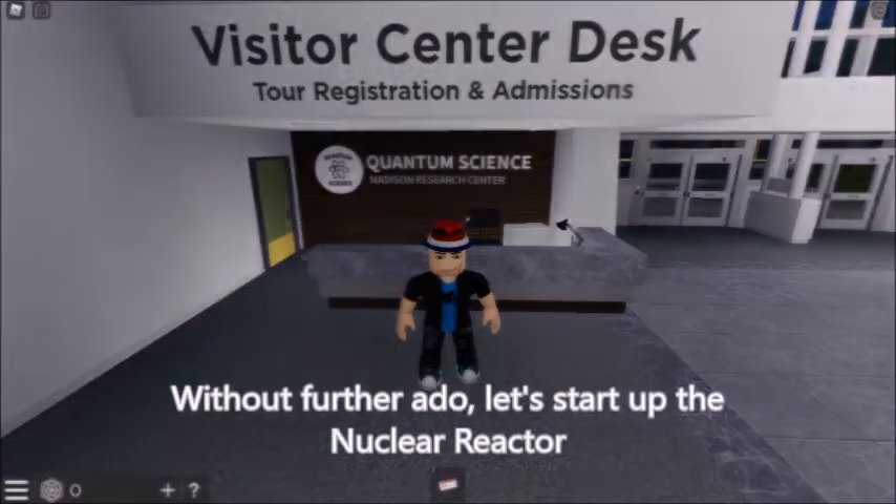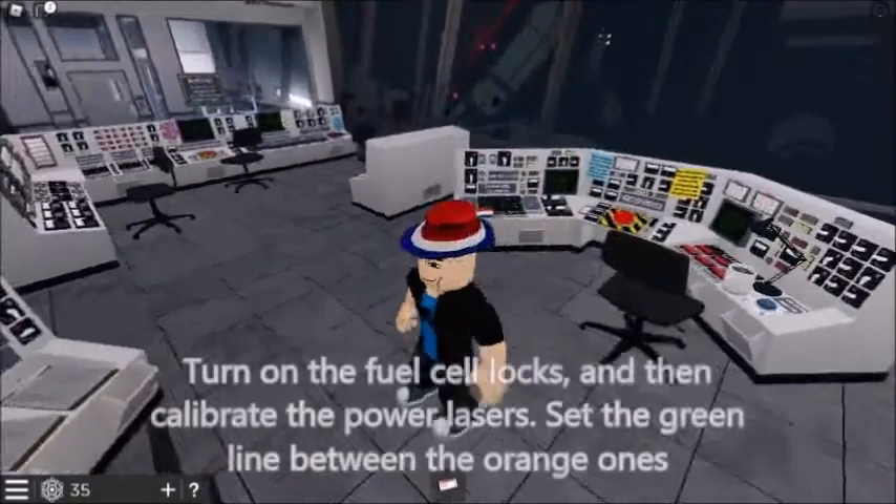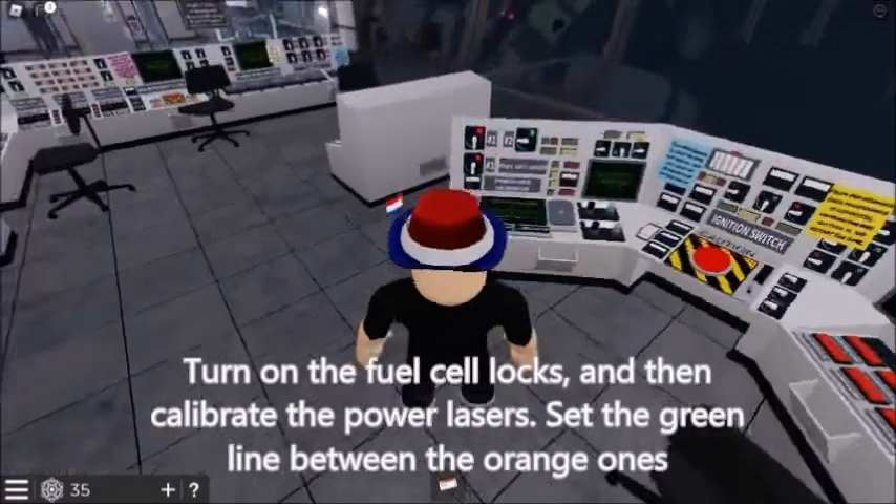Without further ado, let's start up the nuclear reactor. Turn on the fuel cell locks, and then calibrate the power lasers. Set the green line between the orange ones.